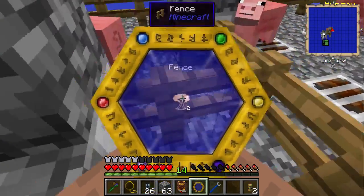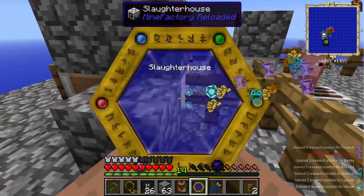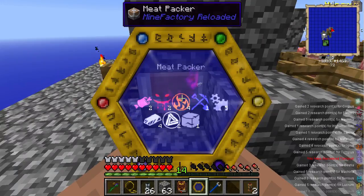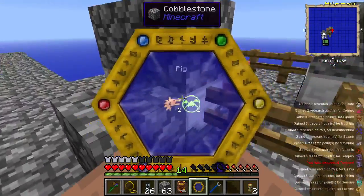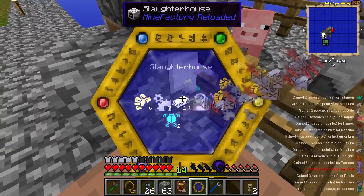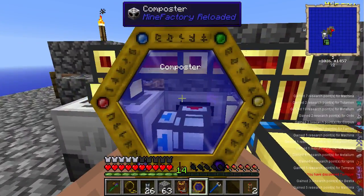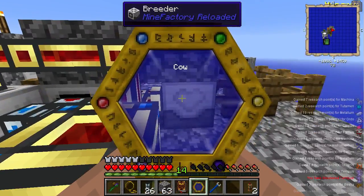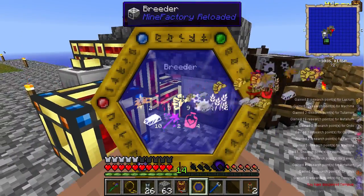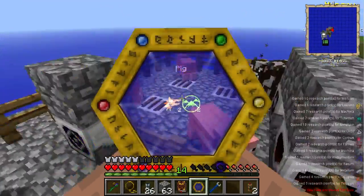We haven't scanned these machines — whoa, we learned something new: discovered Tempest! Whoa, that's good. We've got a slaughterhouse, compost, a cow — that's giving us a lot of output, so that's pretty good. We have a sewer as well.